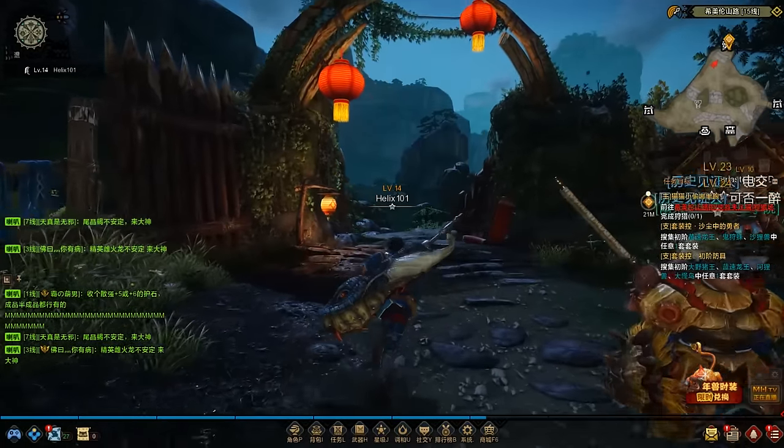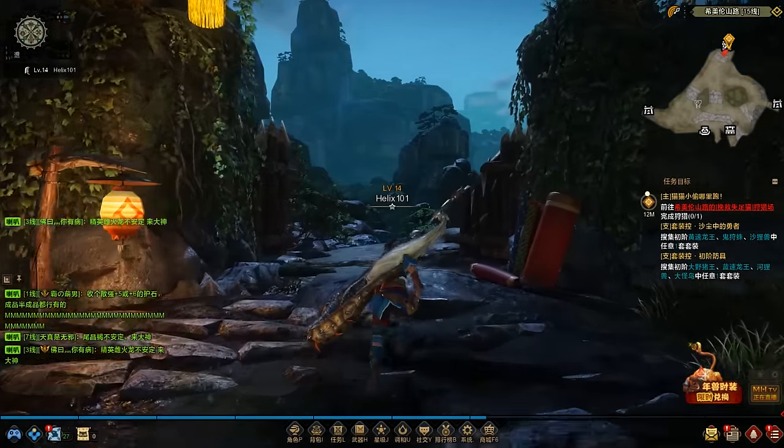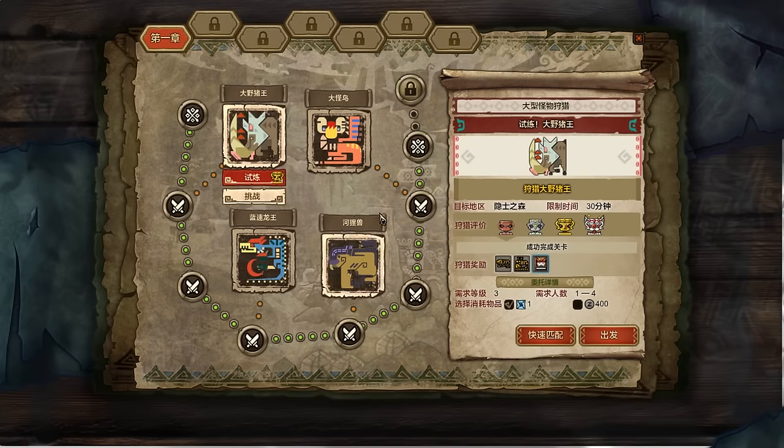For this episode we're actually going to be hunting down two classic monsters from previous Monster Hunter games. The first is the boldrome, which is our first hunt. Last night I managed to unlock a fan favorite, the Yian Kut-ku, so we'll be hunting him after we finish taking down the boldrome. Let's get hunting!